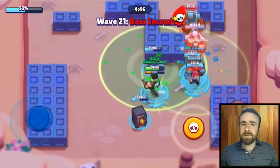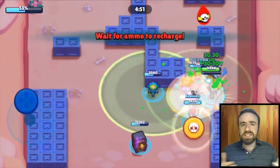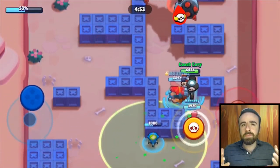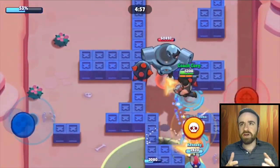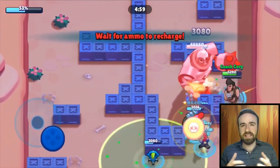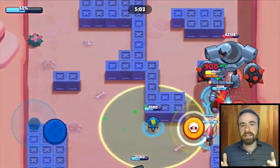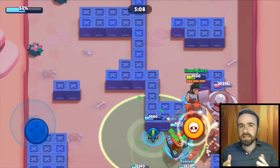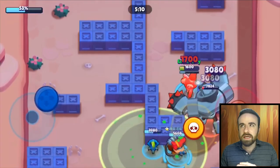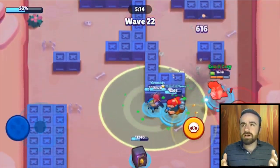Those are the main tips for Robo Rumble. What do you think of the new Robo Rumble and the changes? How do you feel about the bull charge? Personally, I was kind of upset at first, but as I played it more I can see how it's better. I like that there's more diversity in team comps now. I'm not sure they needed to increase the health of the robots — maybe it's not a horrible thing, but I'm not sure it was really needed.